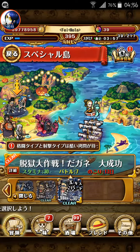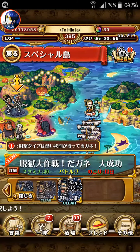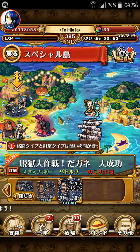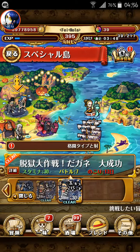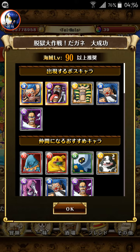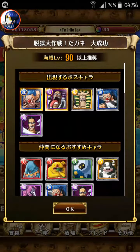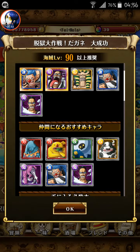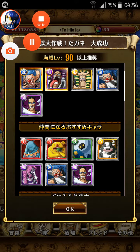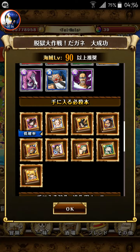Hello, this is Fein again, gonna play the new Fortnite — the Jailbreak Impel Down — Mr. 3 and Buggy, 30 stamina. These are gonna be our enemies. Recommended level is 90. We're gonna have Mr. 3, Buggy, and Honeyball as our enemies, and the books we can have are shown here.